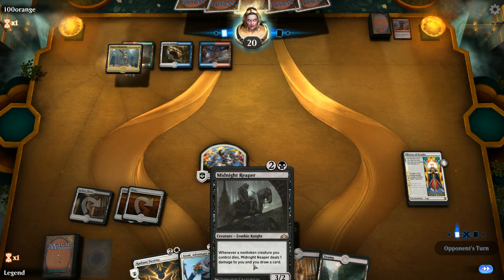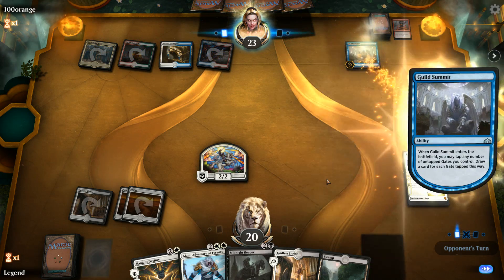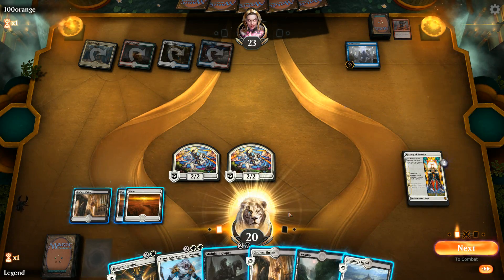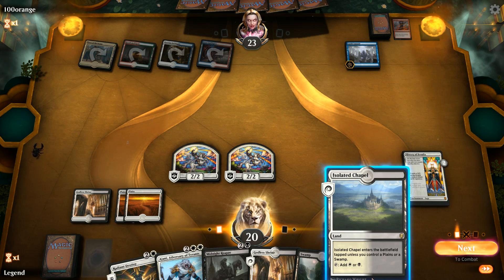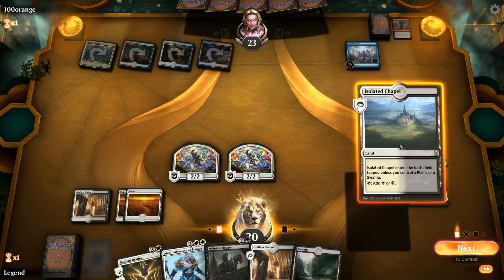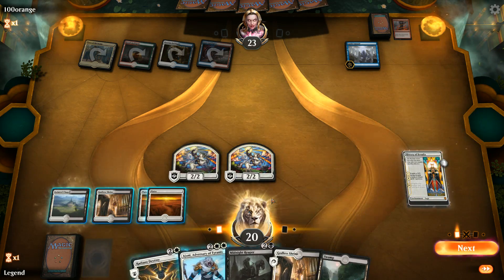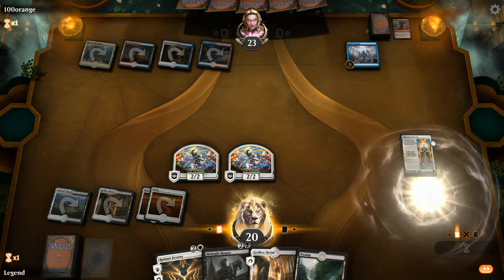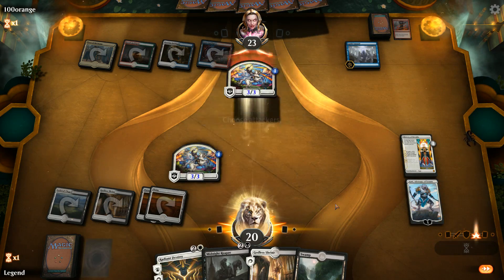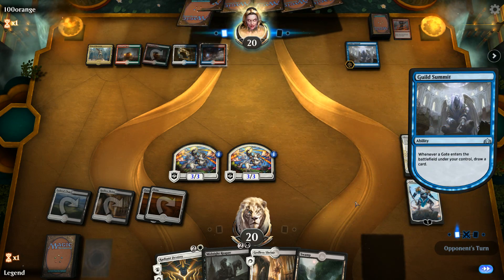We decide to jam Ajani. If the opponent has Gates Ablaze our creatures aren't out of range, but at least we're not playing extra creatures into a sweeper. Instead of Gates Ablaze, the opponent plays Gate Colossus — arguably worse for us. We need removal badly. We play Midnight Reaper and plan to chump-block the Gate Colossus while building toward Ajani's ultimate.